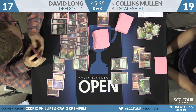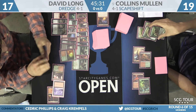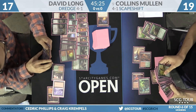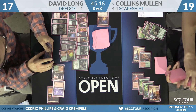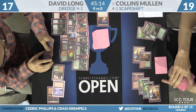Discarding from Faithless Looting after a lot of dredging is what David Long is doing right now, but all he can do is pass the turn back — it's just taking him much too long to assemble a battlefield. Collins Mullen on David's end step is going to sacrifice Scour the Laboratory to search up not one but two lands — a forest and a mountain. When people are getting this many forests, it means Scapeshift is almost time.